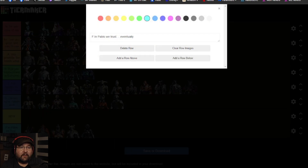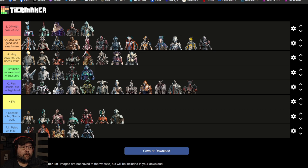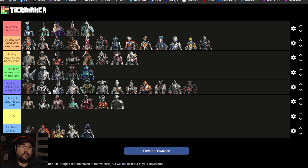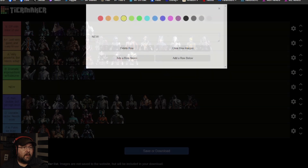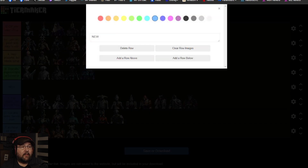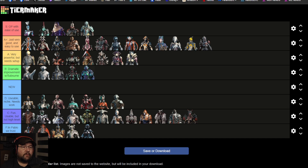Adding a row above — there we go. And D tier should be more like...